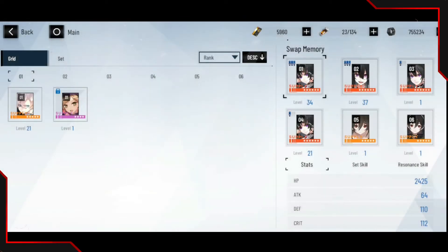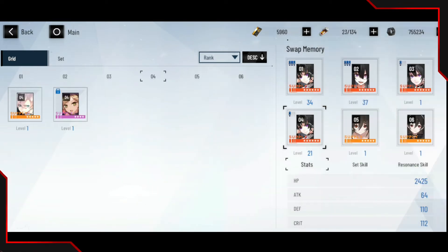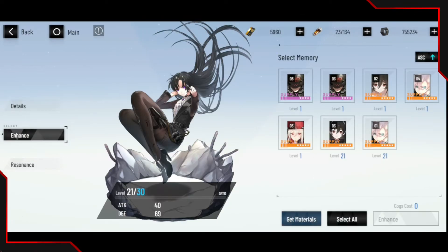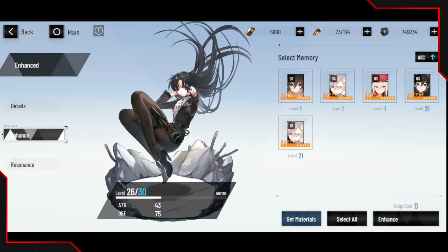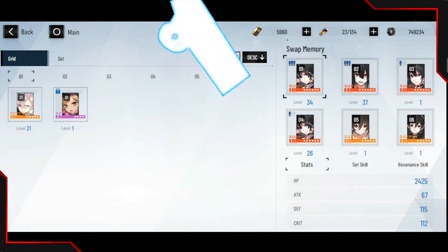I was leveling up all the memory stuff. With six-star memories you want to level them up to get further with them. Right now I actually lack resources to upgrade them. If you go over to enhance, as you can see, only like two upgrades I can do — which I'll do now. I still need to farm all of this stuff to get more memory materials, but that is fine.